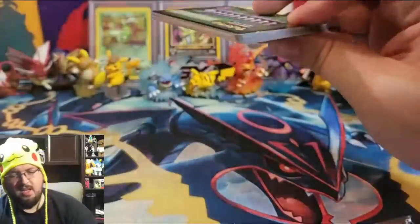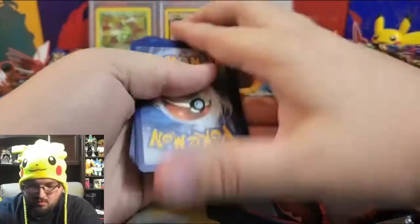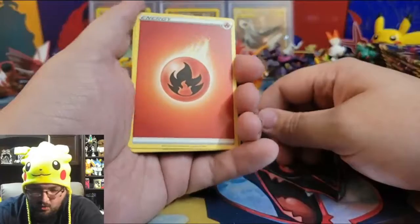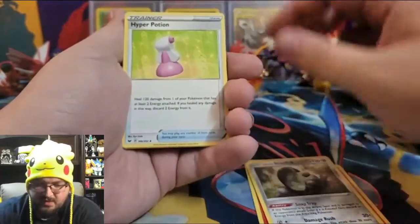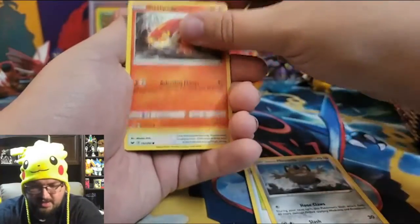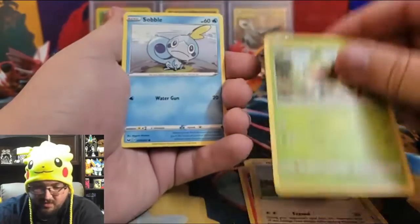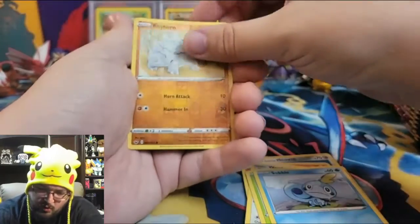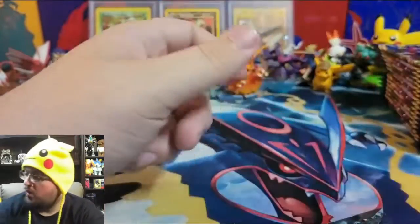Pack five: Will we see a gold Zacian or gold Zamazenta? We've got Fire Energy, Heatmor, Galarian Stunfisk, Hyper Potion, Galarian Meowth, Sizzlipede, Wooloo, Grookey, Sobble, a reverse holo Rhyhorn, and an Italian non-holographic rare card.